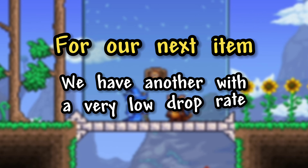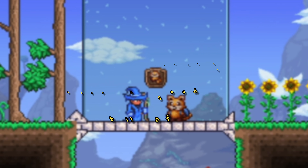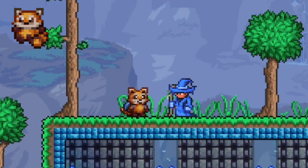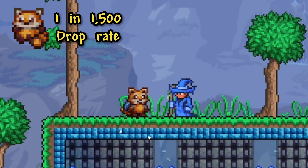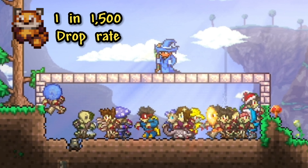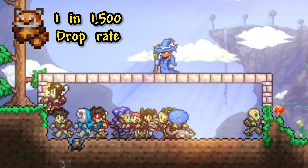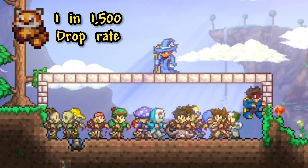For our next item, we have another item which has a very low drop rate but you probably have a good bit of, which is the Spiffo Pet. This red panda pet from Project Zomboid is summoned using the Spiffo Plush, which only has a 1 in 1500 chance to drop from zombie enemies. While this may seem super rare, since it's able to drop from almost any zombie in the game, you will almost for sure get at least one throughout your normal playthrough.